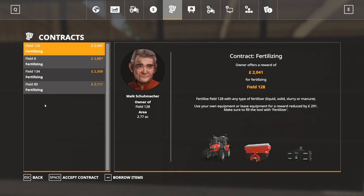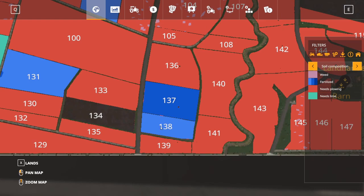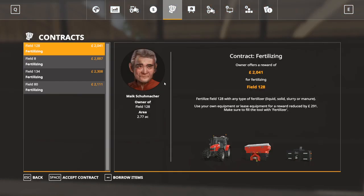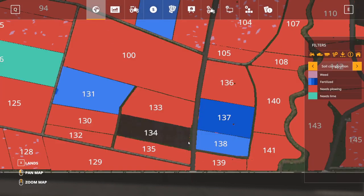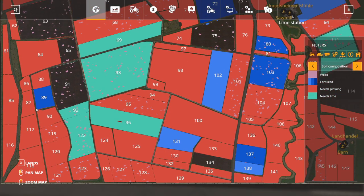There are a vanishingly small number of contracts at the moment. Fields 128, 134, 8, and 80 again. I think 128 and 134 are probably down at the bottom, close by each other. 134 there, and 128 there - I'm going to say those are doable. Field 80 I'll probably do on the way home. If we head down to 134, 128, and 80, we can worry about the rest later.